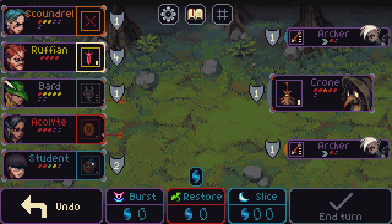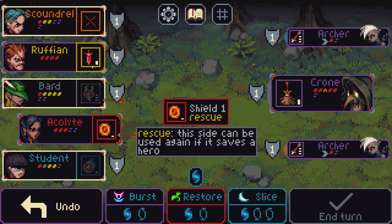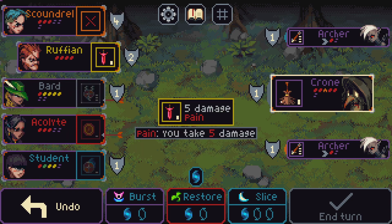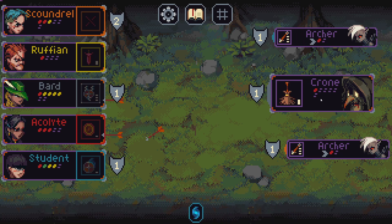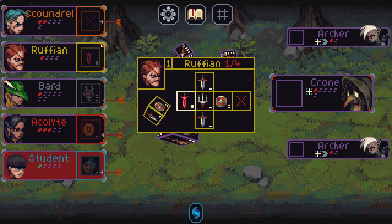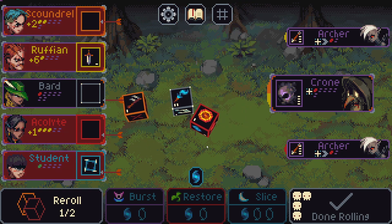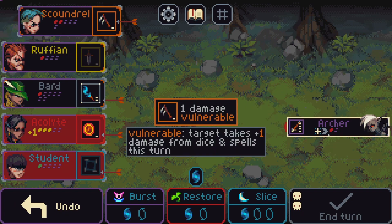That was not enough somehow. Do it this way — still not enough. I think this is fine. Everyone's at one hit point — we just need the ruffian to roll his one damage cleave side, or any damage side, and we'll start killing units. One damage twice — that is good. Is what we needed, okay — bye bye, bye bye.